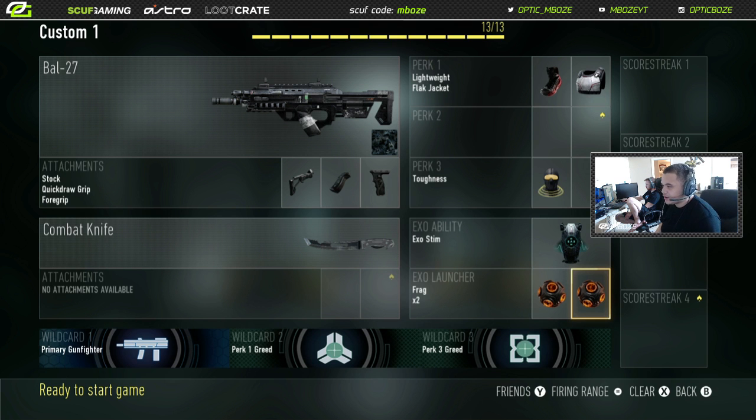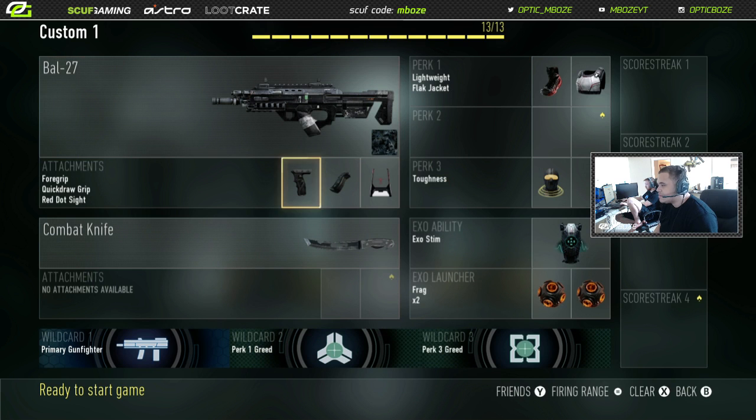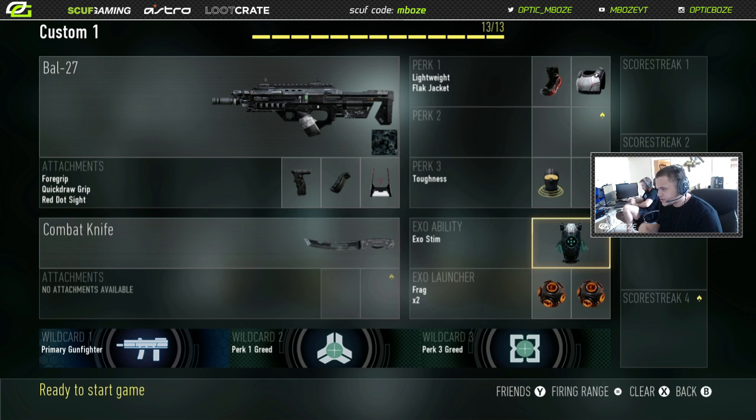I run two frags with exo launcher. Two frag grenades — I'm a frag guy, most people know I love to throw grenades, so I always rock two of them. For the second class it's the same thing, but with a red dot instead. You can't strafe as quick but you'll be stationary, aim in quicker, less recoil, red dot to put your aim right on them.